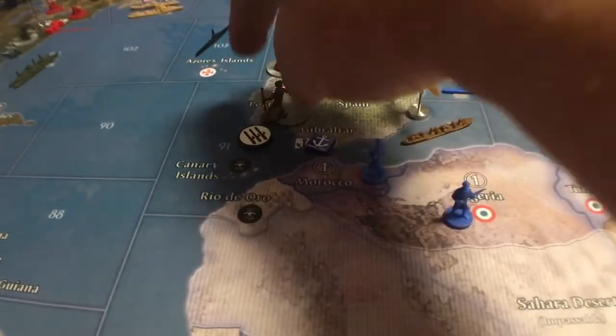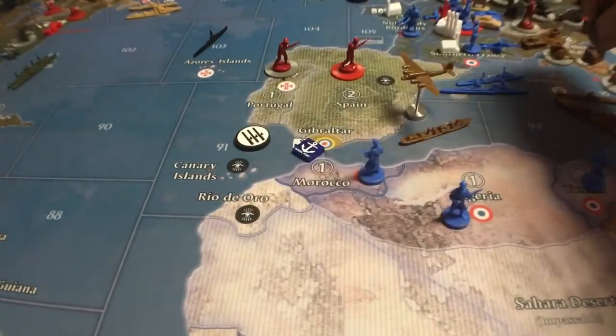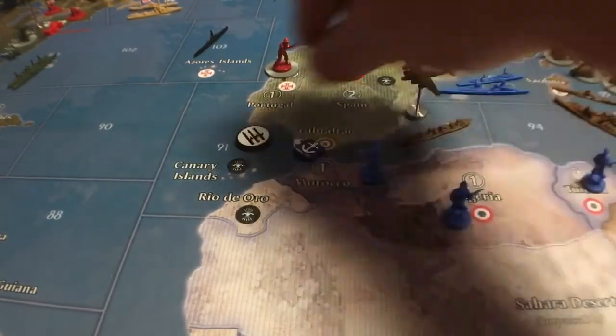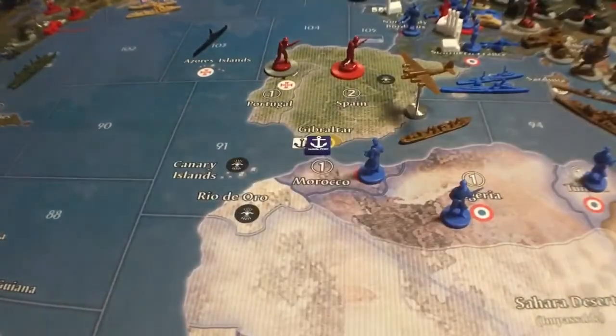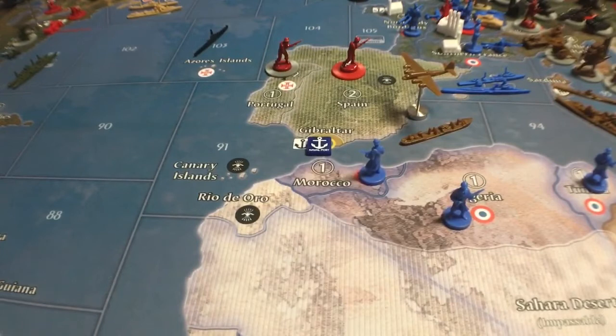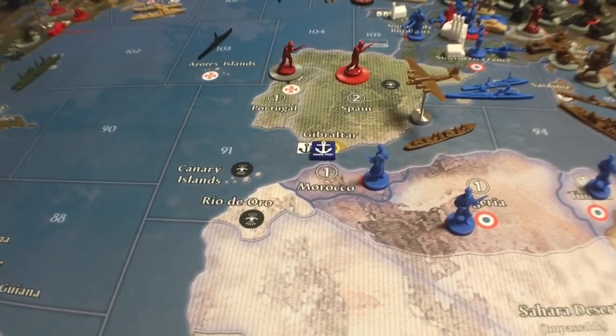If you capture Gibraltar and make it Italian or German space, the Americans can come down and take it from you, and then they can repair the naval base. But if you leave it in British hands and just damage it, there's nothing the Americans can do — they are not allowed to repair this naval base because it's a UK naval base, not an American one. UK Pacific money can't be used, the Americans can't repair it, and UK Europe has no money, so it can't repair it either.